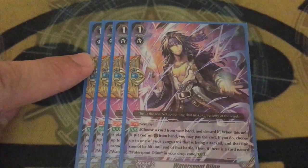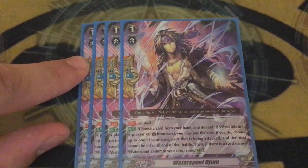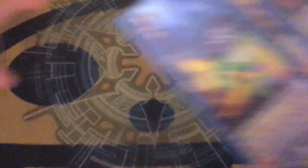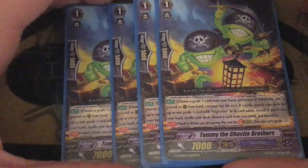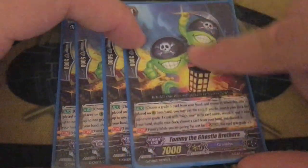Four copies of Waterspout Gin — it's a counterblast-heavy deck and it's an unflip perfect guard. Also, you mill stuff so you can get it in your drop zone. Four copies of Tommy the Ghosty Brothers, who is the stride fodder and the Night Rose searcher, so it's a fucking four-of because it's a stride deck.